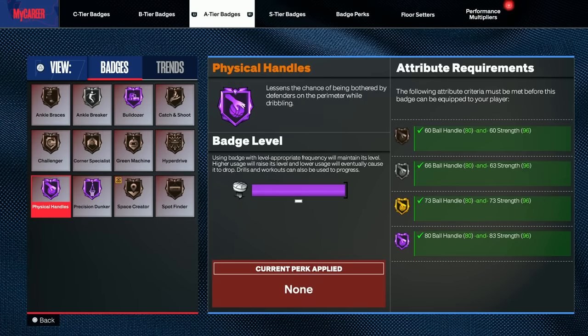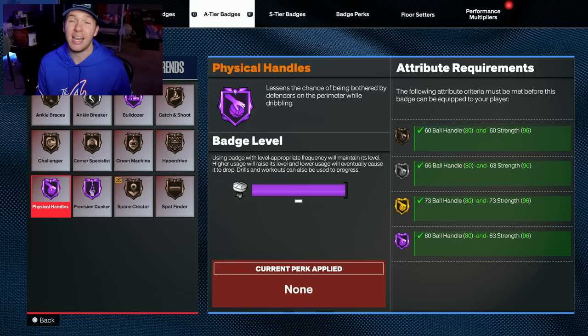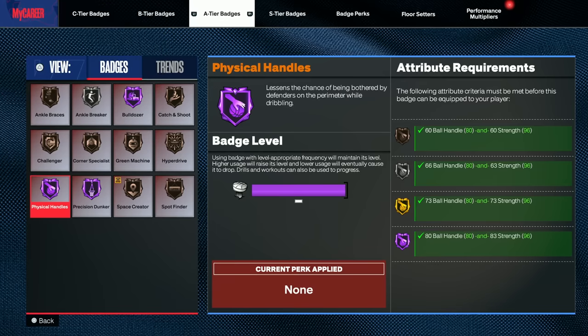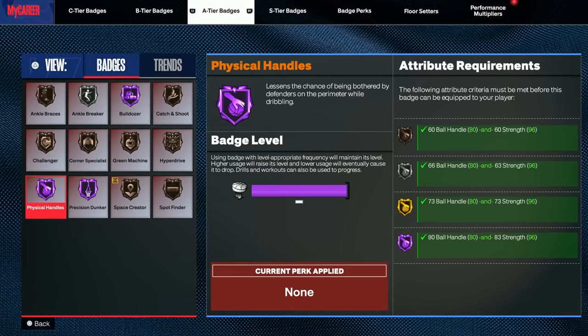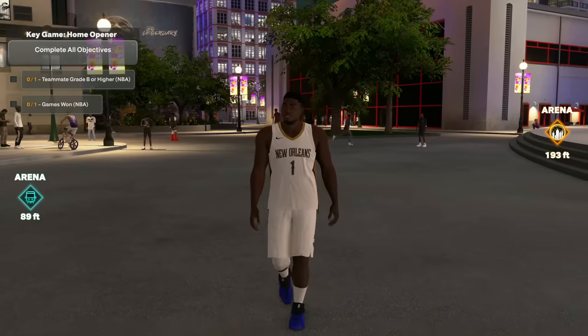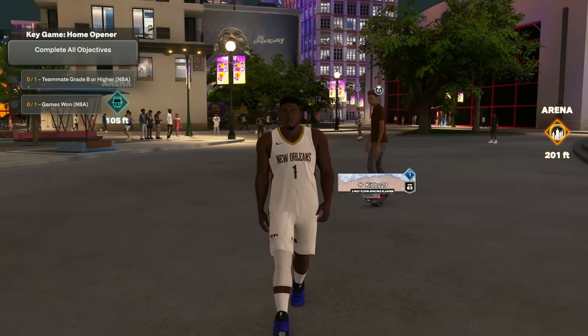The two I wanted to take a look at today are Hall of Fame Bulldozer and Hall of Fame Physical Handles. I've done a video on Hall of Fame Bulldozer on my Giannis build, but I don't think we got to see the best of it because people just sat in the paint the whole time anyway. Today with Physical Handles and Bulldozer combined, you'll see some pretty insane animations. Let's get right into it with some bully ball on the high flyer Zion build.